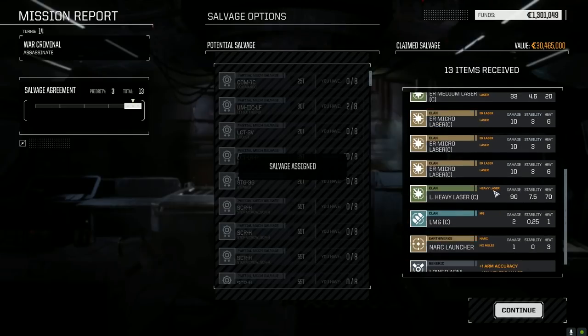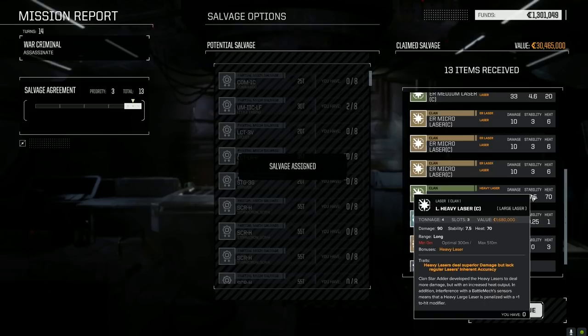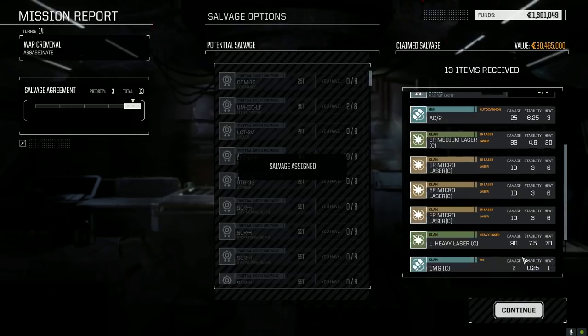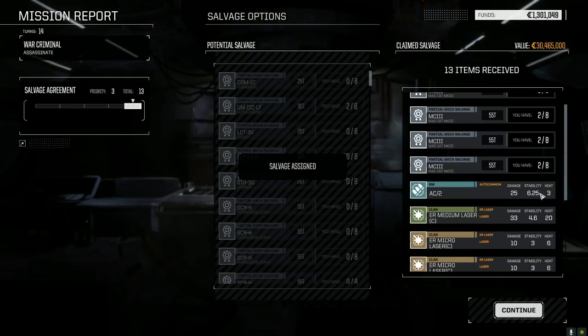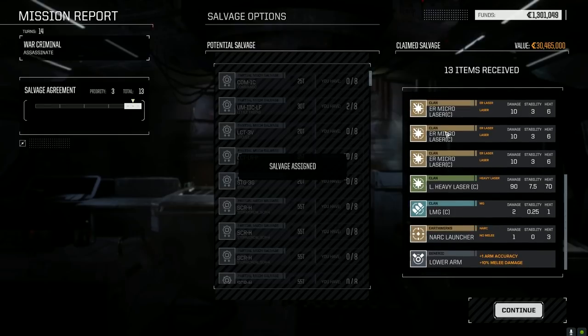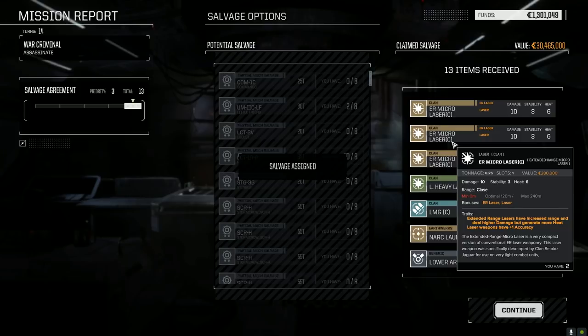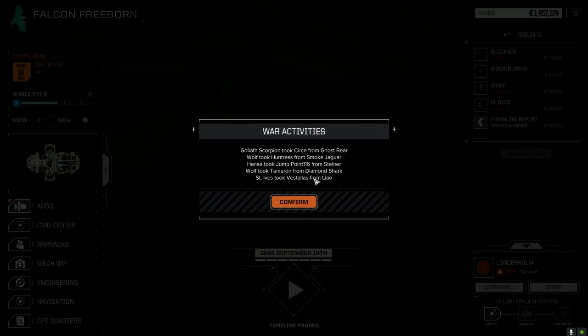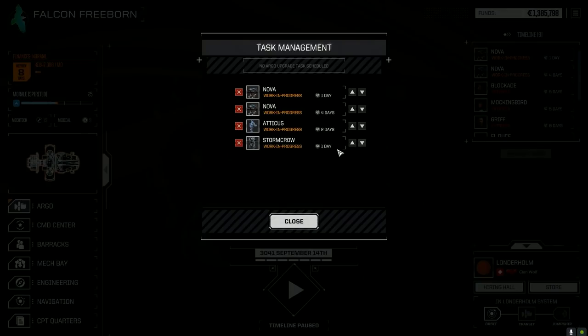So we got four Mad Cat three parts, and now I know we got three C's — three-something or other. There's another version: three ER micro lasers, large heavy — wow, really? That's another one of these — I thought we had the Inner Sphere version. So that's the laser he hit us with. Narc launcher, lower arm — arms are always good, we always run out. AC2 we can trash. That's actually a pretty good rollout. These micro lasers — 0.25 tons, if you've got lots of energy points you're not using, they're worth it. Clan Wolf is doing a lot of work — things are changing hands. Tameron from Diamond Shark, took Huntress from Smoke Jaguar.